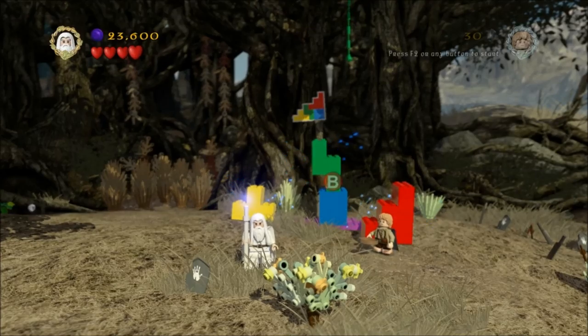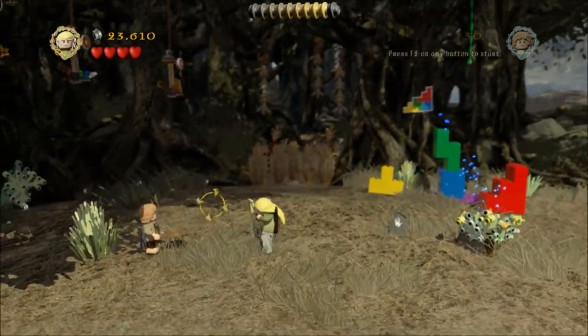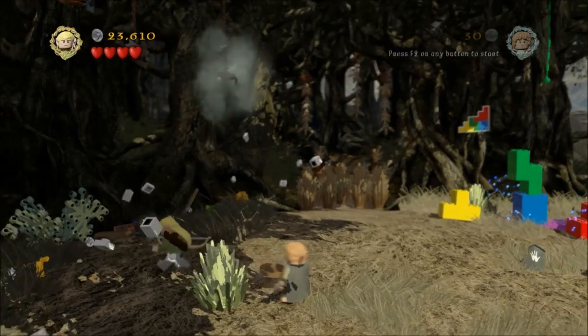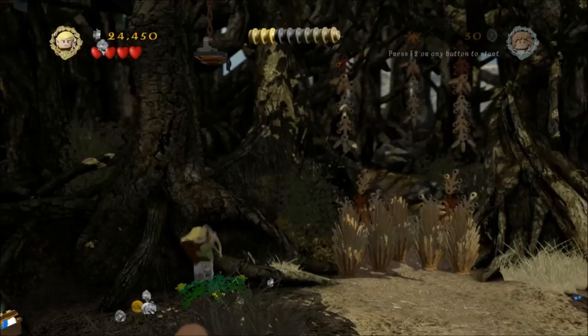Grab the purple coin for 10,000. Then that was minikit number two. Then you've got three targets up here, so you want to shoot all of them. You can multi-target them by just sweeping the cursor across all of them, and that will drop a minikit to build — and that's minikit number three.